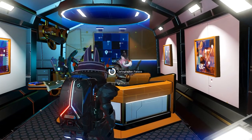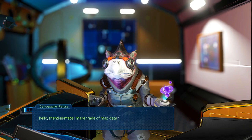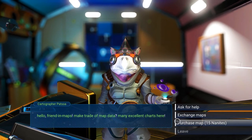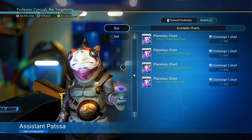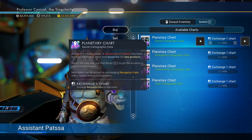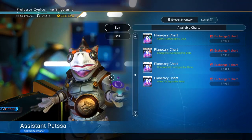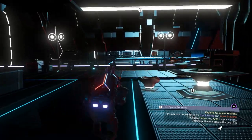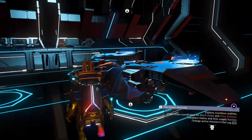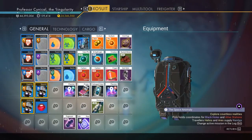Once you've got yourself one of those navigational data, come over to the cartographer — you can find him in the space station. Go to 'Exchange Maps' and select the very top option. We need to get a secure site of interest because we need to find sentinels, and this is the best, quickest, and easiest way to do that.